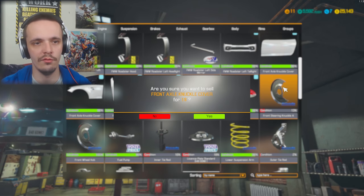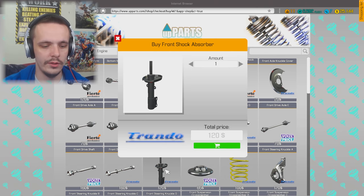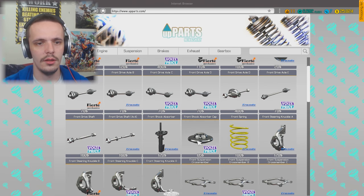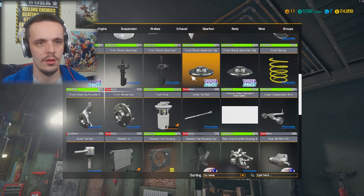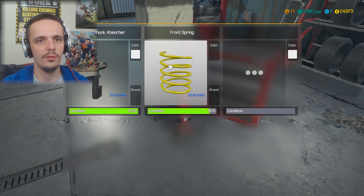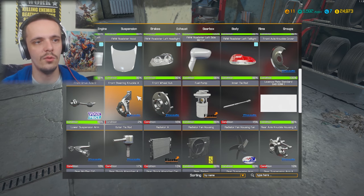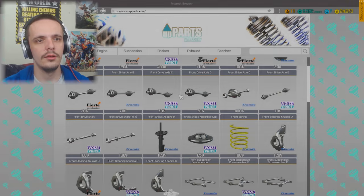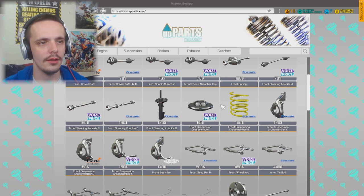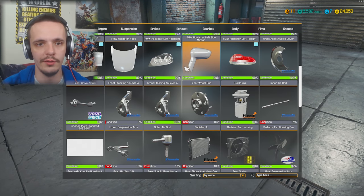I might speed through this, so if I'm talking in high pitch it's because I'm fast-forwarding. Front shock absorber - one of those. Was it the spring or the cap? It was the cap - the vita cap as well. We'll sell those two old parts and reassemble the new one on the machine. Install parts - not that, so we need a front wheel hub and a front steering knuckle A. I've unlocked the tablet which makes it so much faster - I don't have to keep walking back to the computer. Front steering knuckle A, and front wheel hub - that's what it was.